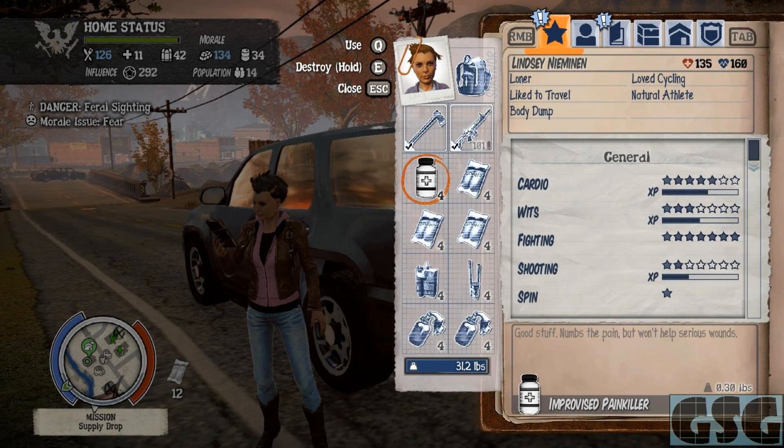Hello, this is Wayne from GSG coming to you loud and proud from Houston, Texas, and this is my breakdown level 99 Clio mission how-to video.